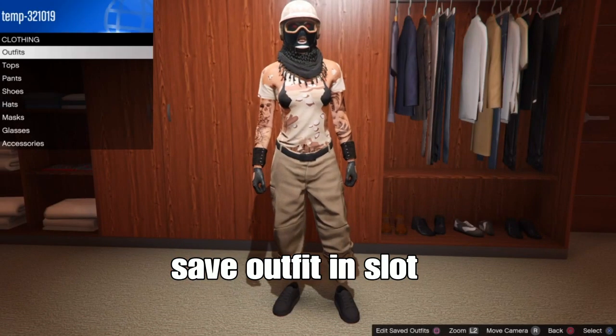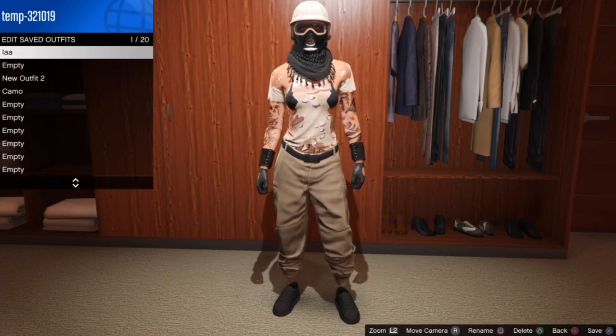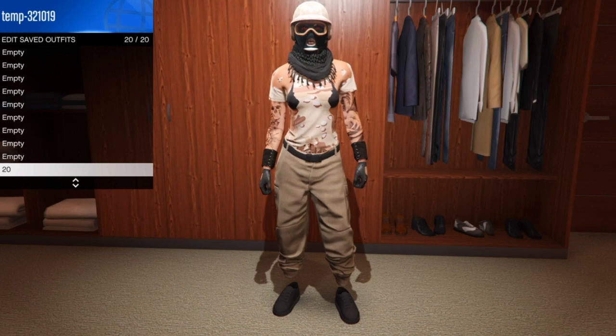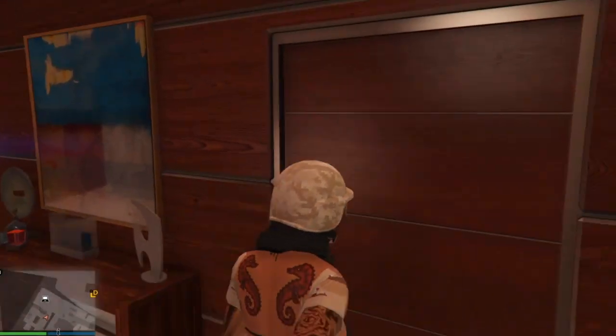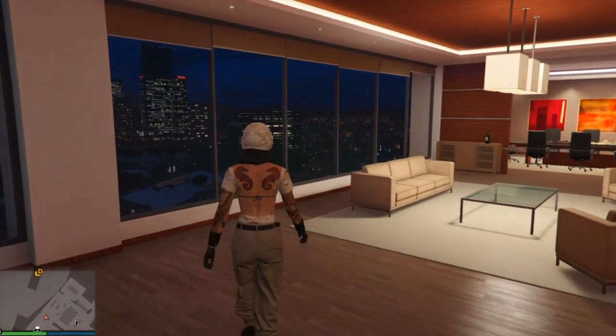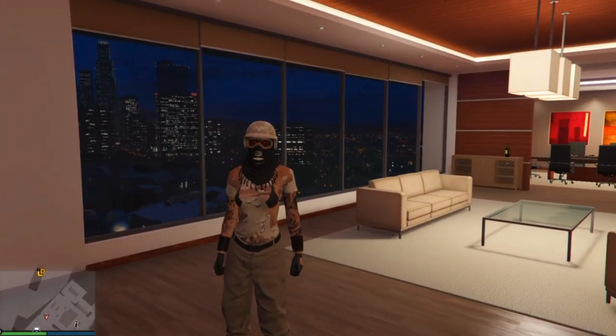Now save your outfit in the same slot or any slot of your choice. We're done with the outfit - you can optionally add a black duffel bag or a camel duffel bag. Hope you guys enjoyed today's video and have an amazing day. We're on the road to 4K subs - I'm out, peace!